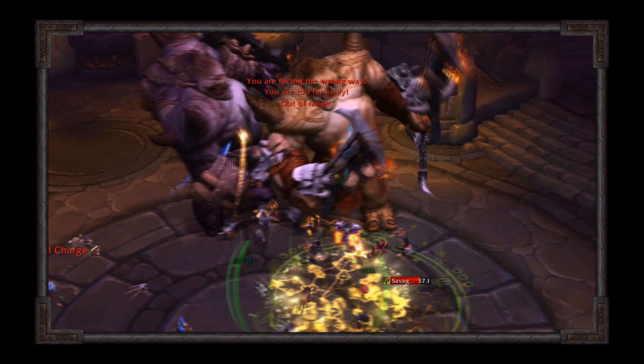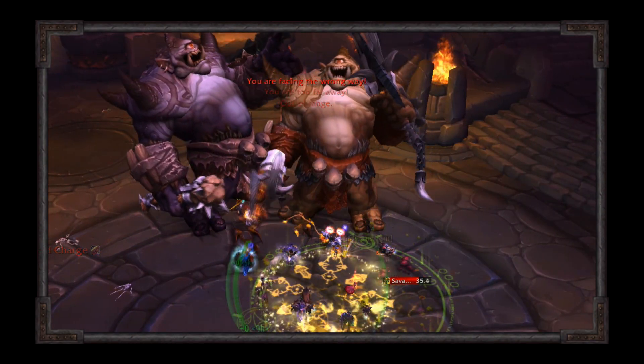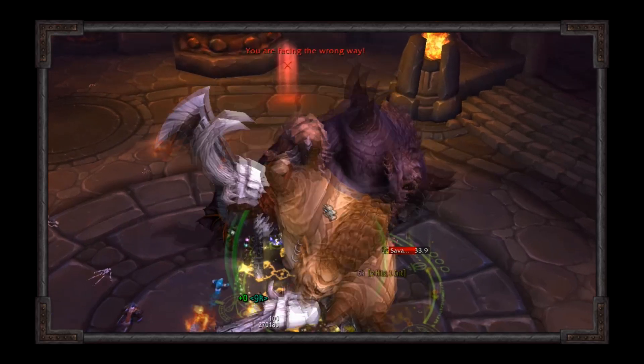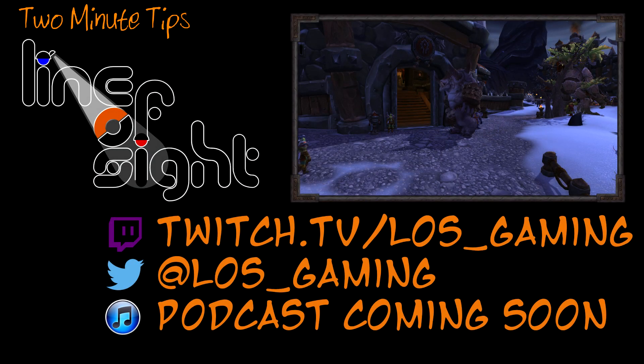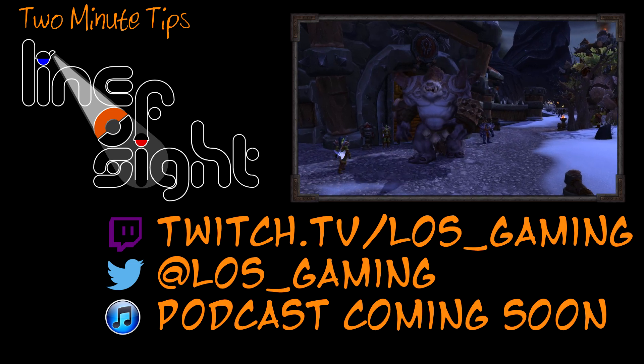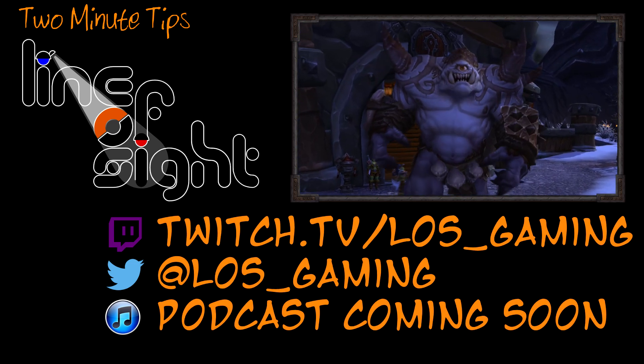Keep up with the steps in the Themis stance, avoid unnecessary damage, and you'll teach these Gronnling wannabes a lesson. This has been Tovo and Tatva with 2 Minute Tips by Line of Sight Gaming. Please like and subscribe and come visit us on our different channels linked below.